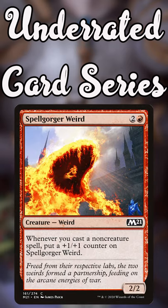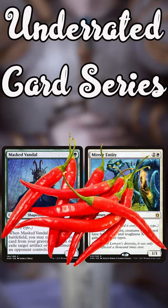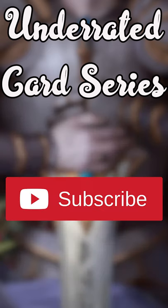If you're super worried about missing when equipped to a weird type, just include one to two changelings in your deck. Masked Vandal and Mirror Entity are two spicy ones. I highly encourage you to give Heirloom Blade a try. Subscribe for more secret EDH spice. Peace out, Tribe Scout.